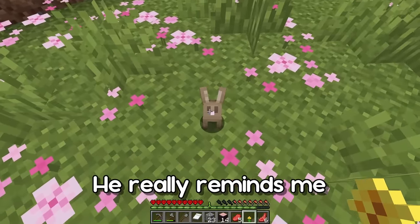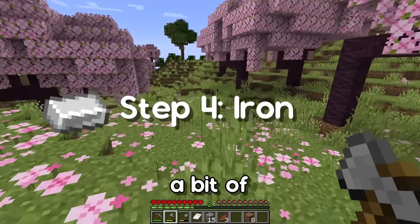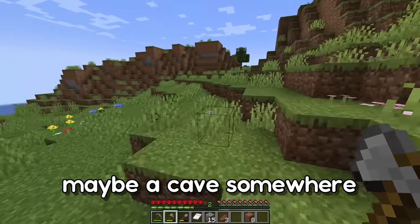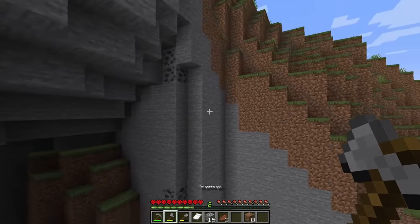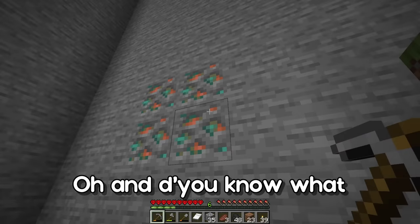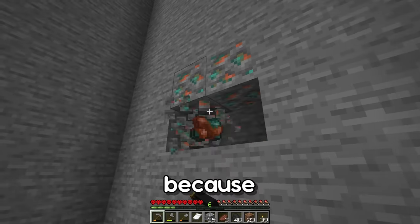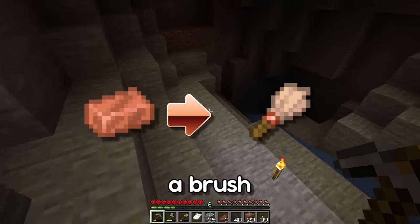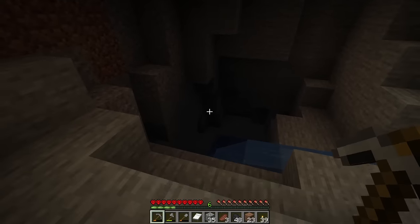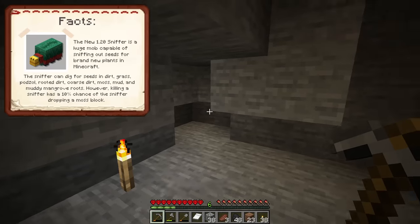He really reminds me of my rabbit. It's time to go get a bit of iron, so I'm gonna look for a cave. I'm gonna get a bit of coal as well. Actually, I'm going to take some of this copper because I think you need copper to make a brush for excavating sniffer eggs — so of course that is something I'd like to do.